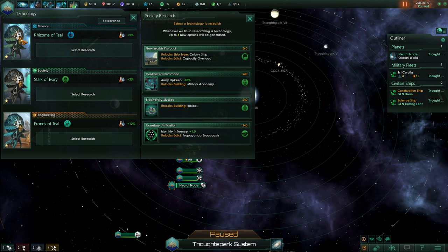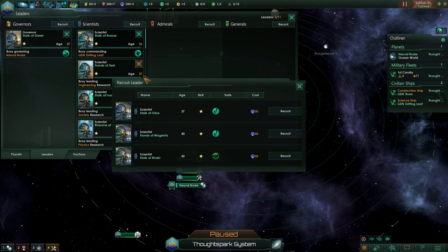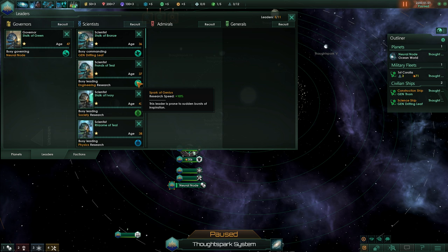These are the leaders we have — they're not bad. This guy is really good; he gets 10% research on everything. Let's look at the leaders we could recruit. I have two more roamers, good ship captains, and someone with expertise statecraft. Now if I had found one more guy here with Spark of Genius, I definitely would have recruited him. The other guys would have been put into a spaceship — it would be worth the 50 influence to get that guy.